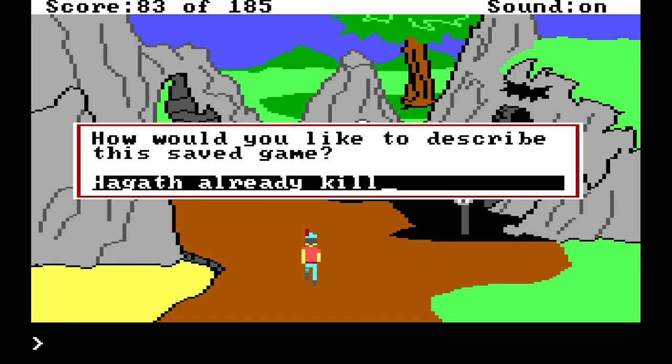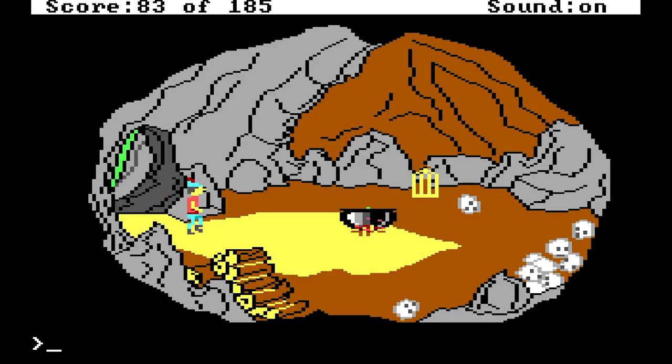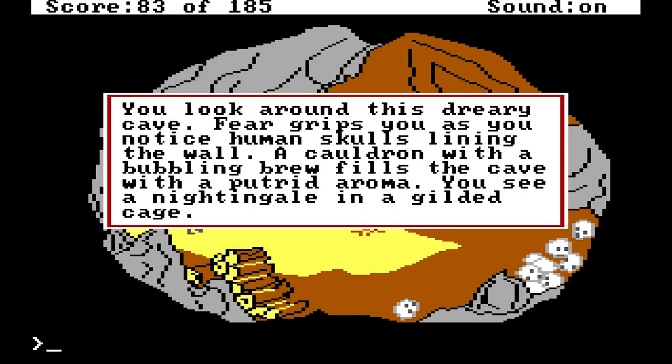Agatha has already killed me once. She just may do it again. She's not here. You look around this dreary cave. Fear grips you as you notice human skulls lining the wall. A cauldron with a bubbling brew fills the cave with a putrid aroma. You see a nightingale in a gilded cage.